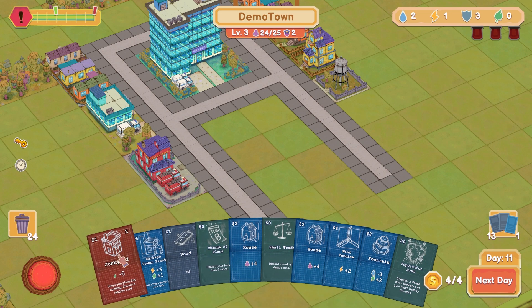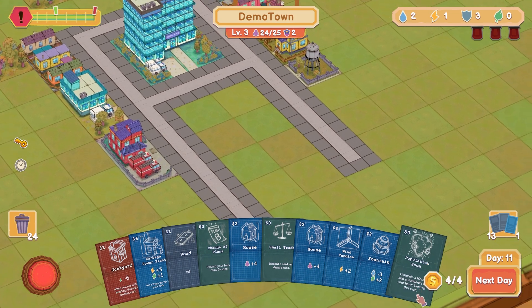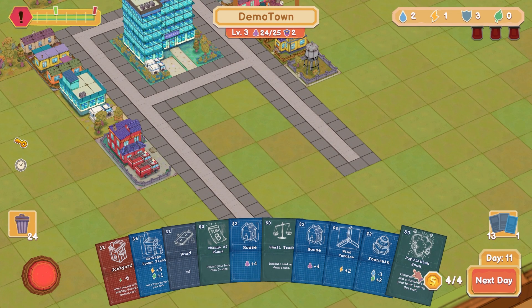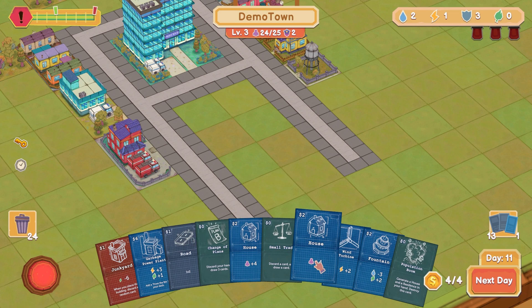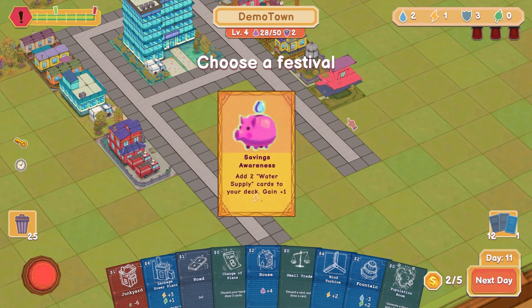If I place it, I lose six. If I don't place it, like what's going to happen? Population boom — generate a house and residence in your hand, destroy this card. Maybe other things first. You're popular — I already have a house. Let's do this house, we need population for sure. Finally.